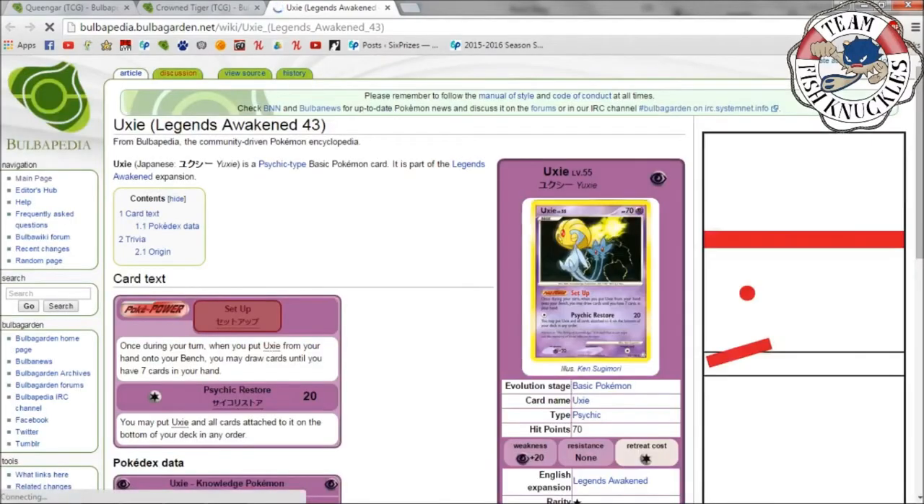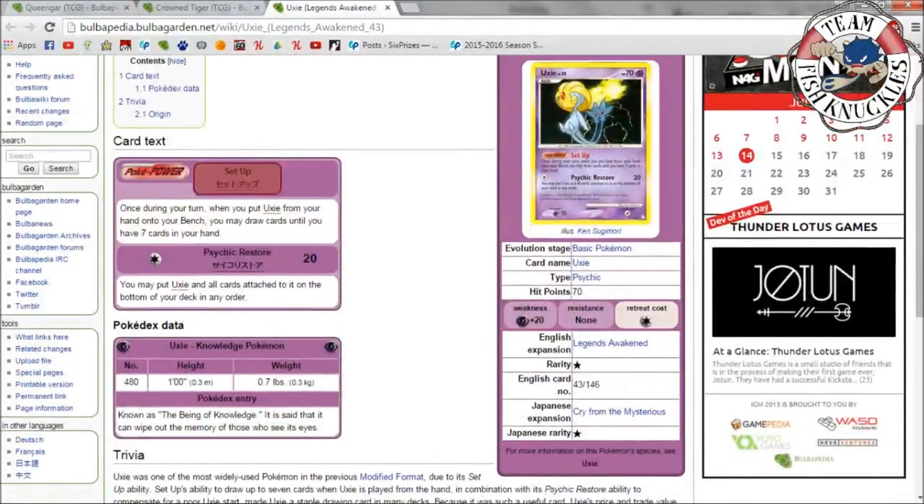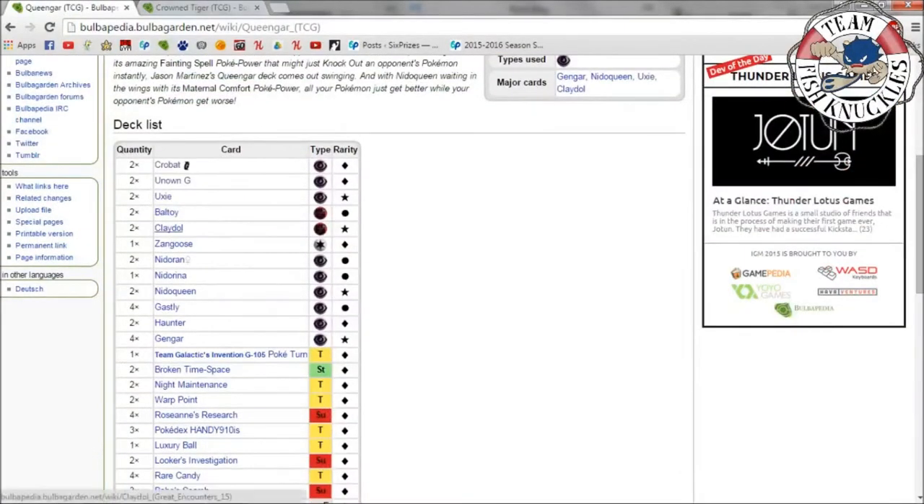Next we have Uxie. It's kind of like the Shaymin-EX we have now — it has Set Up, which lets you draw up to seven cards instead of six. Its attack is Psychic Restore, though I prefer Sky Return more because Psychic Restore puts Uxie on the bottom of your deck, while Sky Return goes back to your hand. Shaymin does 30 damage too, versus the 20 here — it's just a cooler effect.